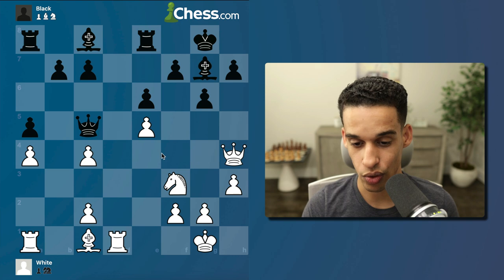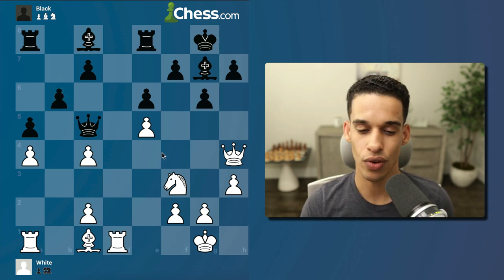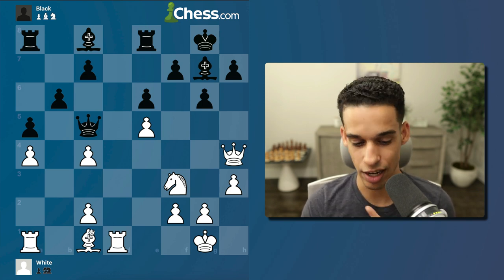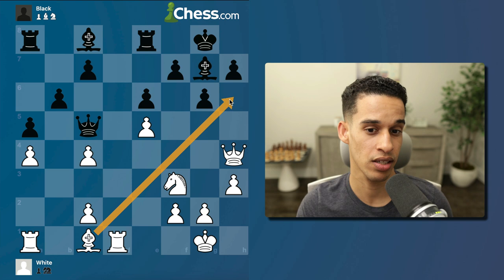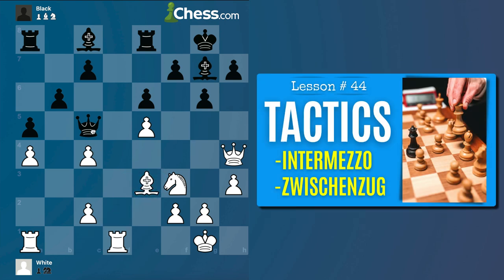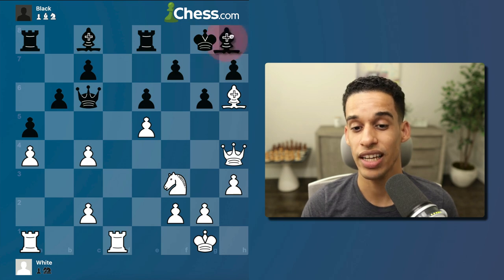Now and only now, queen h4. Then b6. And now this next move — only sophisticated players can find it. Any of us would go with bishop h6 immediately, but Short says: let me first do an in-between move, make this queen go away, and then only then go bishop h6.